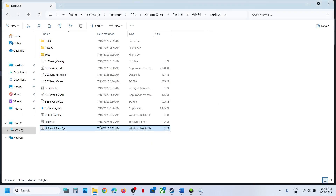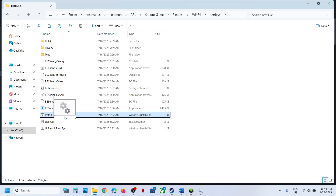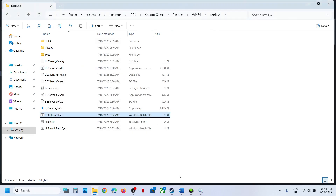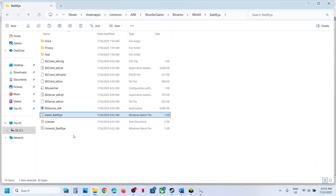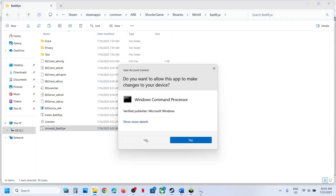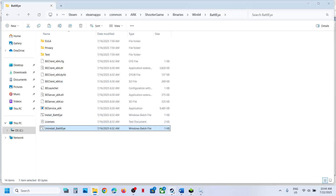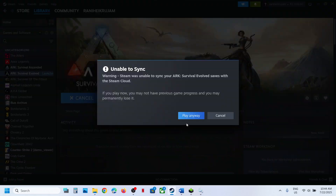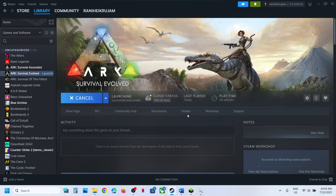Click Yes to allow. Then find Install BattlEye, right-click on it, click Run as Administrator, click Yes. Now launch the game and check. If still not working, uninstall BattlEye once again, but this time do not install it from here — just launch the game and it will reinstall BattlEye automatically.